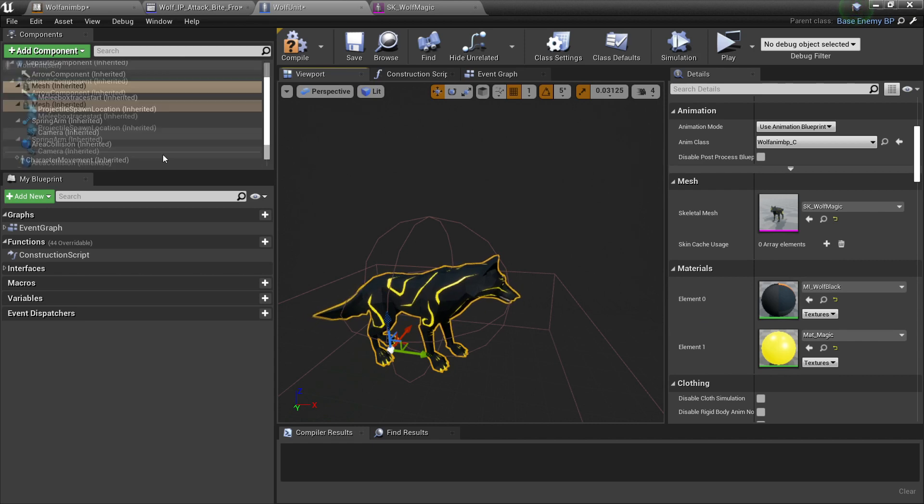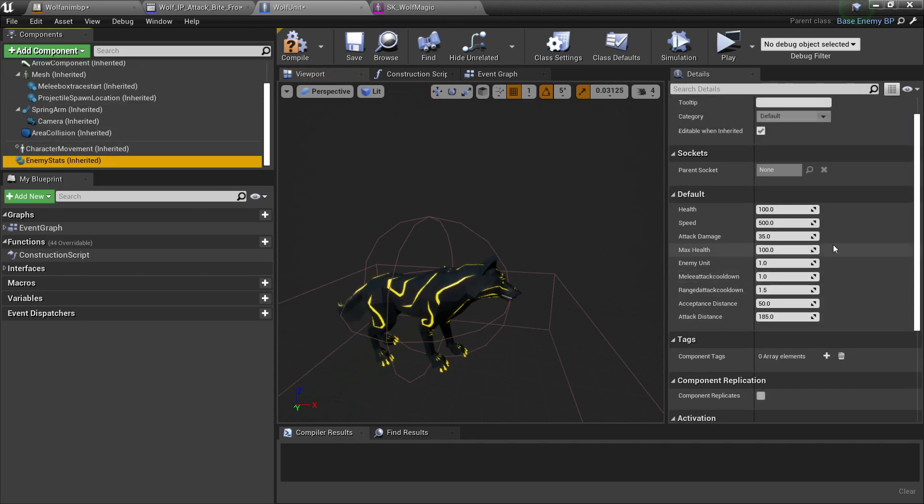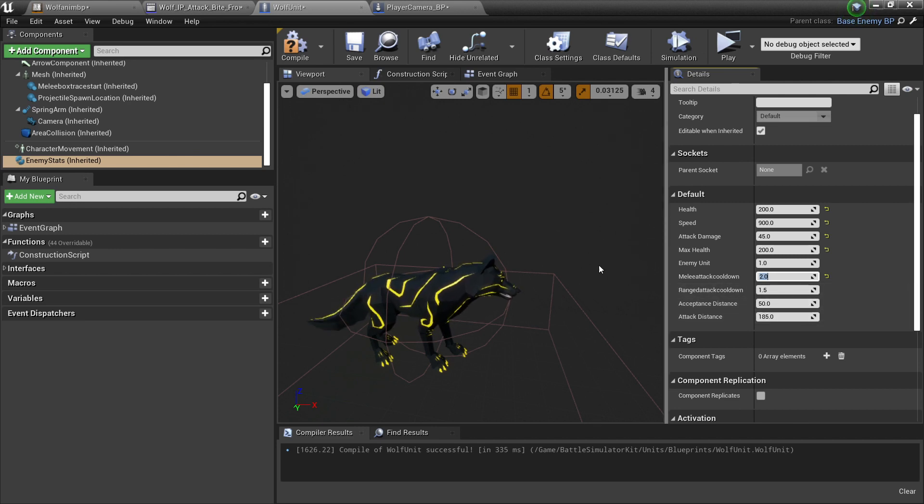Next we need to put in the stats for our unit. Scrolling down to Enemy Stats, we can set health to 200, max health to 200, speed to 900 so it's really fast, and attack damage to 45. The enemy unit value counts how many units we've spawned — leave this at the default value of 1. Next is the melee attack cooldown: after our unit attacks, there'll be a cooldown before it can attack again. I'll change this to 2 seconds. We can leave the ranged attack cooldown as we're a melee unit. We also have acceptance distance — how close the unit moves towards another — and attack distance — at what distance the unit starts trying to attack. We can leave these at their default values.